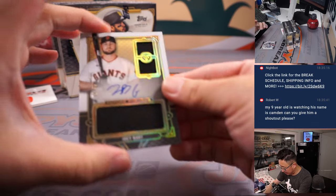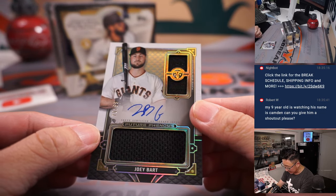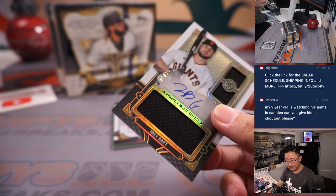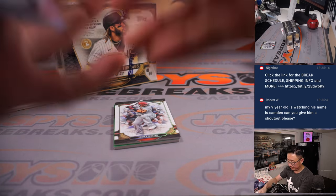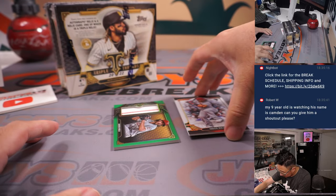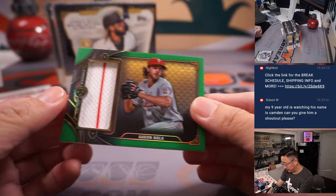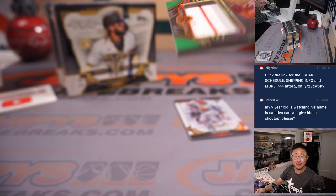There's Yachty, and he reveals a Triple Relic and Autograph - Joey Bart, 70 out of 99 for the Giants. That's going to go to Adam. And then we've got Aaron Nola, 18 out of 27. Greg with the Phillies.